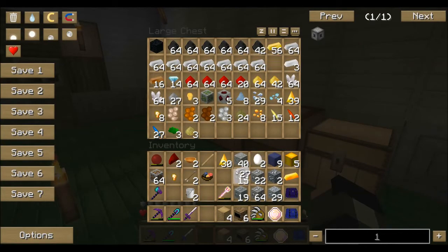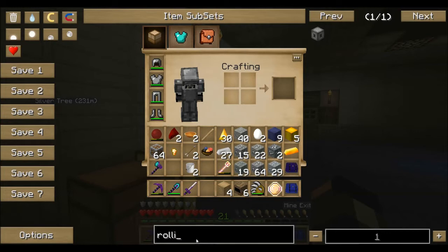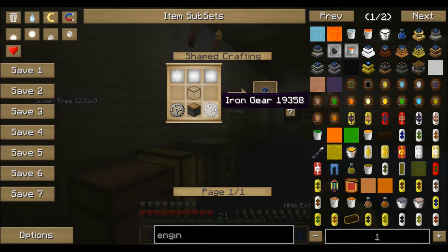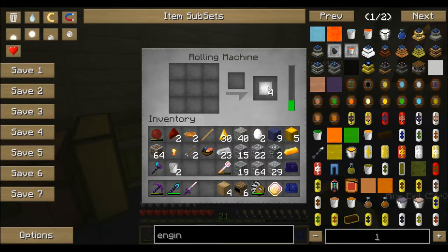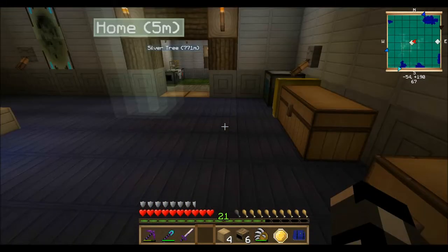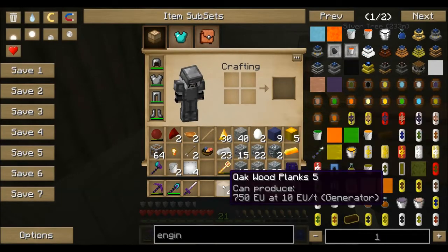Then I need some iron because I need to make plates. Iron gear and iron plates — I need four iron plates for the commercial steam engine. That should be like this and I get four. You can see it's draining a bit fast but it's building pretty fast.